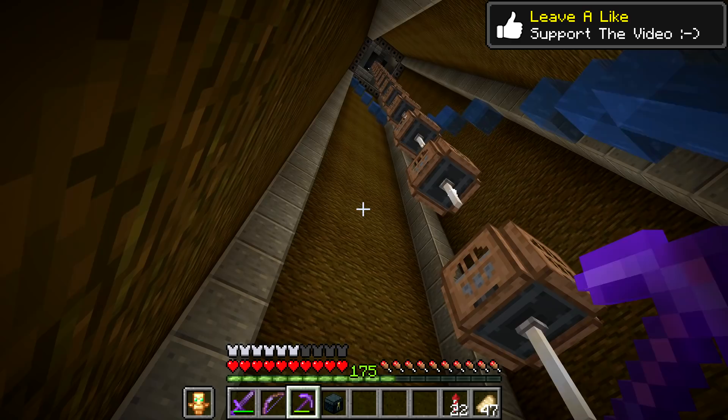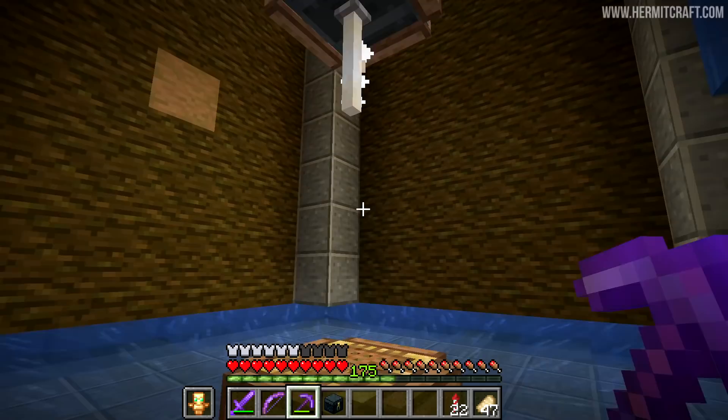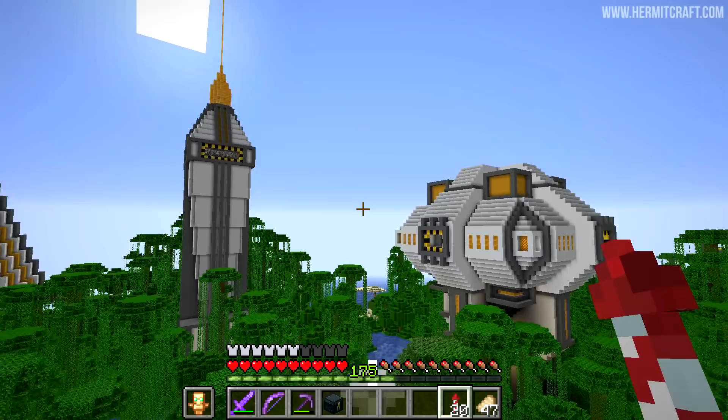That actually just looks cool as a thing — it's almost like a decoration. Imagine if this was just a stairwell leading upwards and the water continuously dropped down in a circle. That would be a pretty fancy thing to have in your base. And yes, I am going to replace that one stripped log — I placed all of these and only stripped one of them. I think that's pretty good.